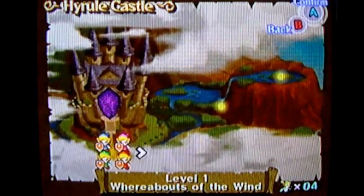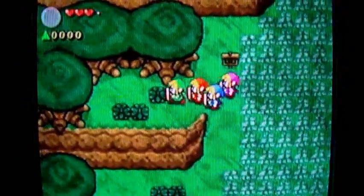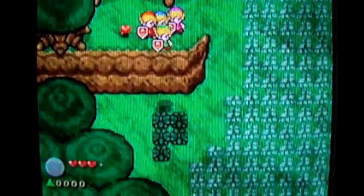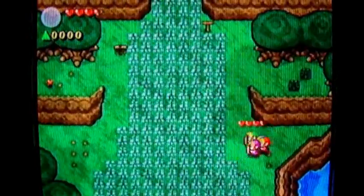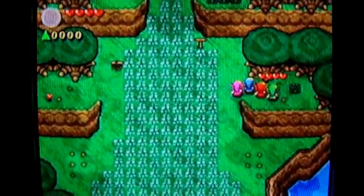Hello everyone and welcome back to the walkthrough. This is Hyrule Castle — let's go inside. Let's see if there are any force gems over here first. We need those, as I said before, so let's just check around here. I could use that heart; I had a little bit of life problems in the last part.